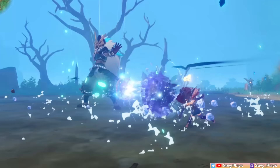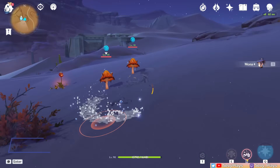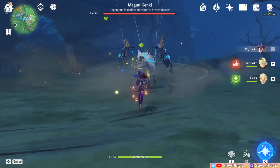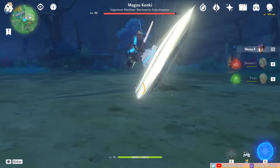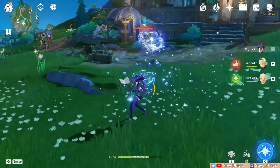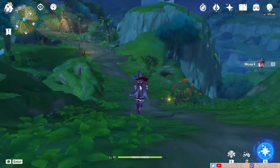When Mona sprints, she moves quickly as a hydro current underground, allowing her to sprint through water as well. However, be careful as Mona can still take damage in this state. When she resurfaces, she applies hydro to nearby enemies. It's possible to use this hydro application to your advantage, like generating a dendro core, but it could also work against you, like accidentally triggering vaporize on a pyro-affected enemy. Sprinting around with Mona can take some practice, especially when maneuvering around enemies, but once you get the hang of it, it can be pretty fun, and she makes a great taxi for open world traversal.